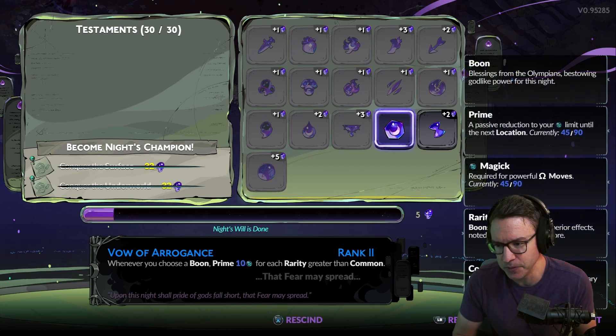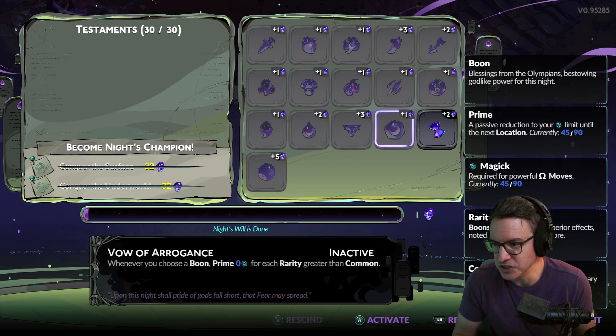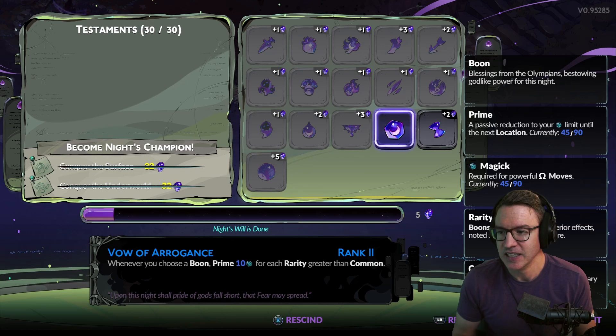I would say Vow of Arrogance — you could put two points on that, which brings you to five. You have to be a little bit careful with the number of boons that you pick up that are of higher rarity, because you can kind of screw yourself over with how much mana you have. But if you want to just do one point, that's fine, but it can give you four points, which is a lot — four points is pretty good.